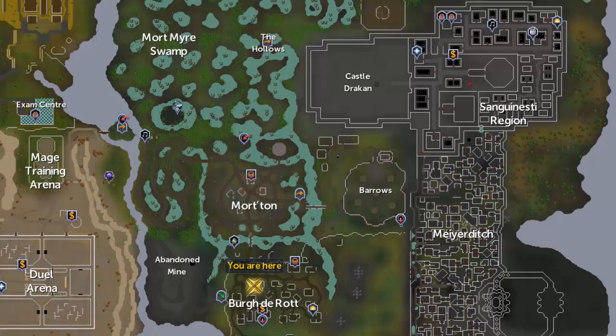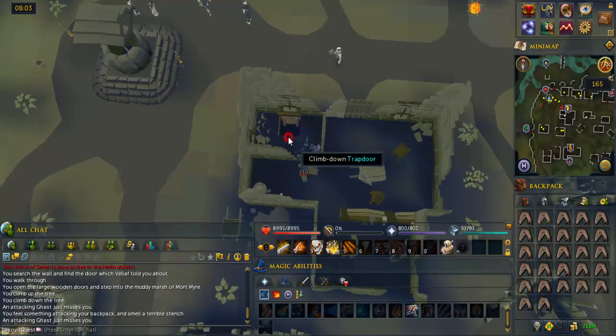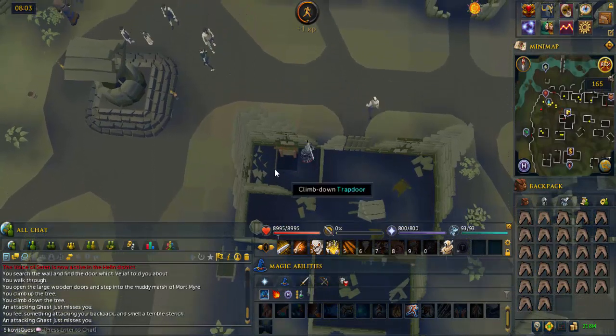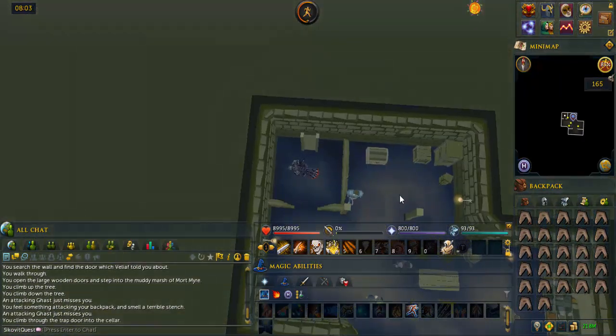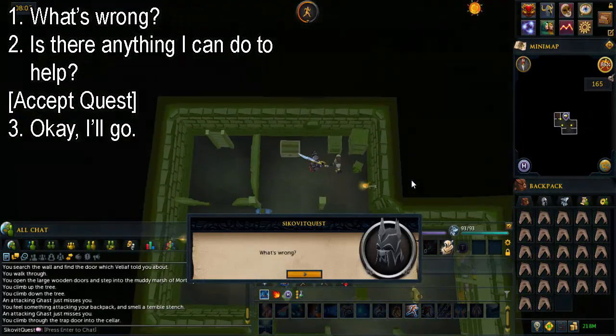To start the quest, go to the building in Burk Deirat, marked here on the map. Climb over the broken down wall and climb down the trapdoor. Talk to Velief Hertz and select the options written on screen.